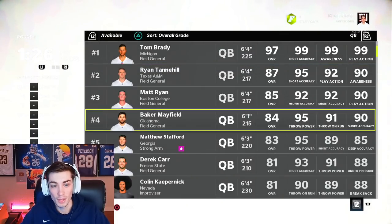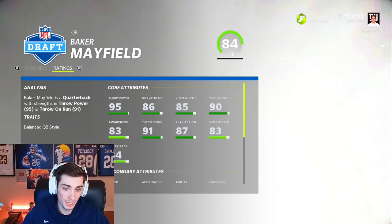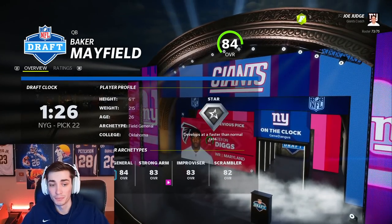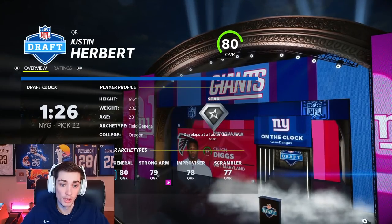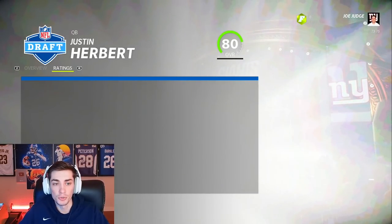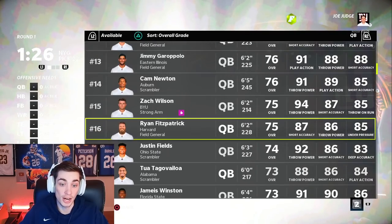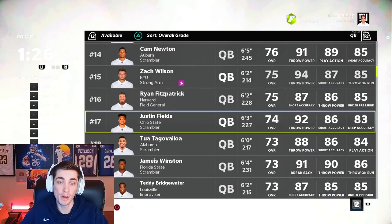He's only going to get worse. Baker Mayfield might be worth drafting at 26 — Superstar Dev, will continue to improve, cannon of an arm, pretty good speed. Baker Mayfield's pretty good. Could take Justin Herbert — probably a really, really good idea for a pick here. Usually the best quarterbacks like Joe Burrow, Zach Wilson, Justin Fields don't stick on the board too long, but those are quarterbacks worth taking.